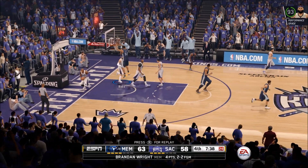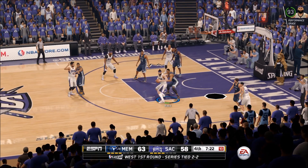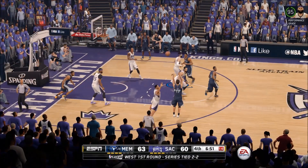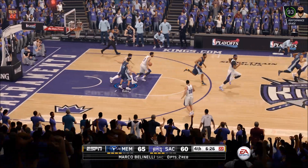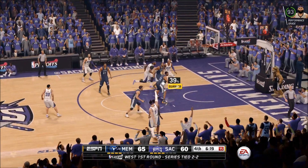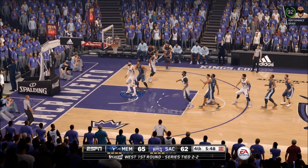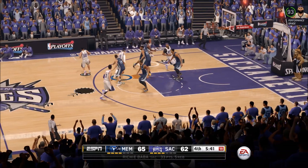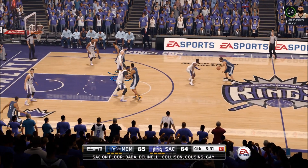Fourth quarter — we're back down to three points. We need to get our defense right, but Brandon Wright exposes us easily and gets a dunk. I finally get the ball in the post and go to work — tough layup, though I definitely saw some contact. It's 63 to 60. They keep getting offensive rebounds and killing us on the glass. I miss a three, but DeMarcus Cousins finally gets his first bucket since the first quarter — that's what we need more of. I'm running a fast break and find Marco Bellinelli, who gets fouled and knocks down both free throws — one-point game.